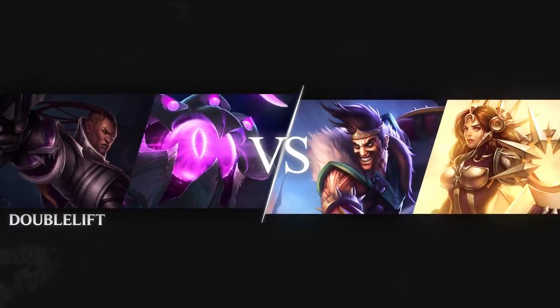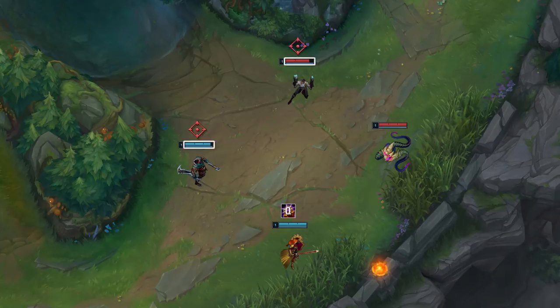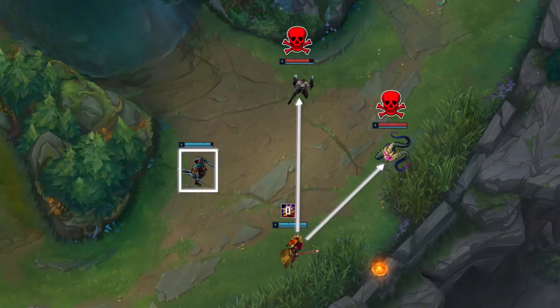Here we've got Doublelift playing Lucian/Vel'Koz into a Draven/Leona, probably one of the scariest lane matchups to run into. Let's break down the matchup real quick. Draven is pretty much always stronger than Lucian and wins any even auto-for-auto trades, and if Leona connects on either Lucian or Vel'Koz with Draven nearby, it's pretty much a free kill.